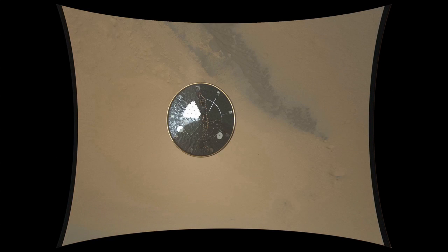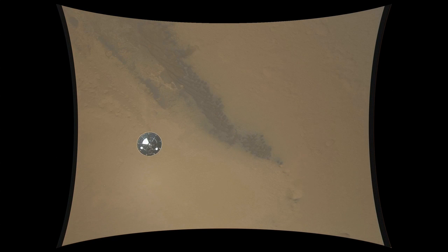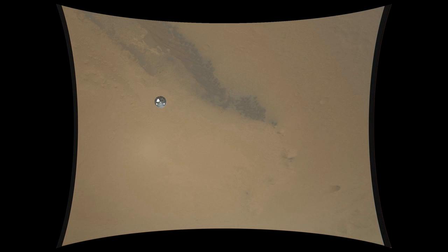Thrusters have been re-enabled. We will control our attitude on chute. We are decelerating. Wrist mode under parachute — we are at 150 meters per second.